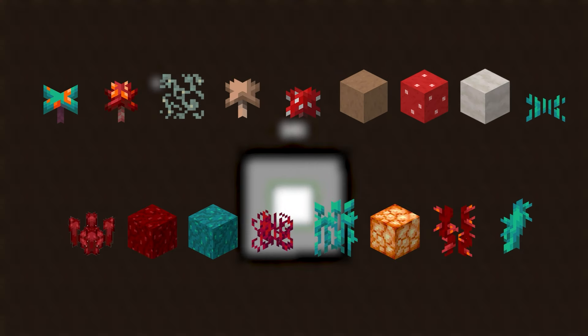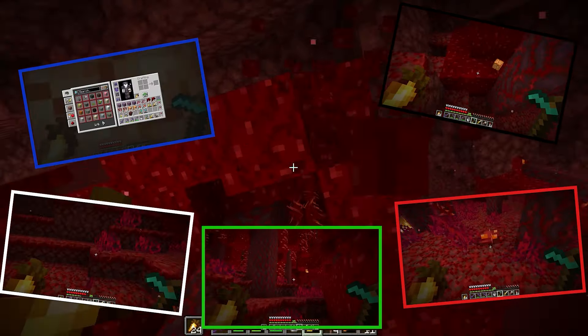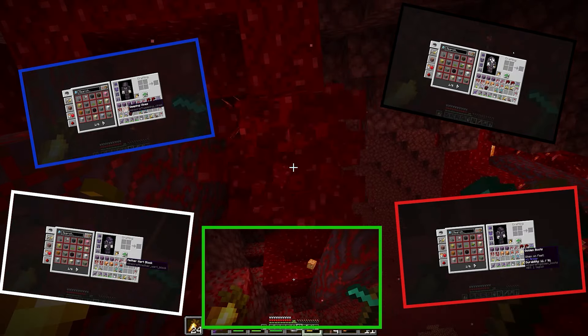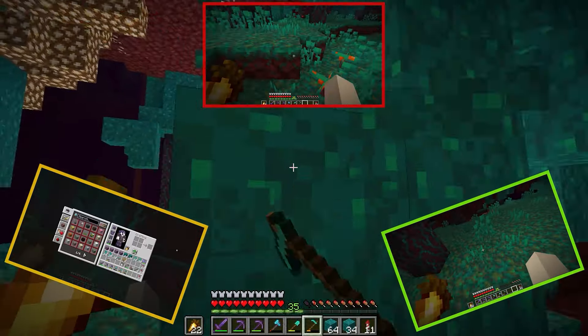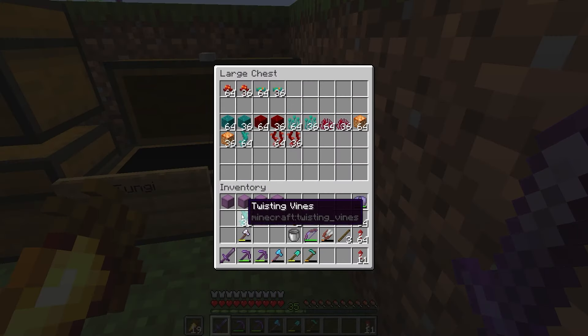Next category was fungi, consisting of all the blocks shown on screen. It was a fairly easy category — first up was everything in the crimson forest biome, then I did the same thing for the warped forest. Easy so far.